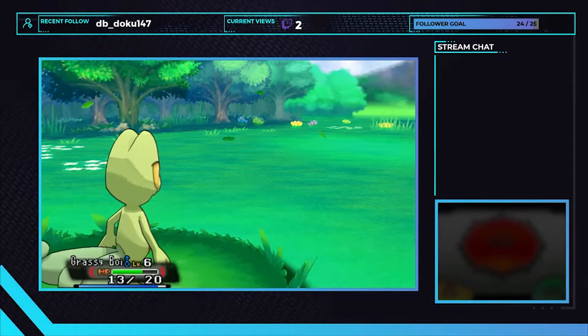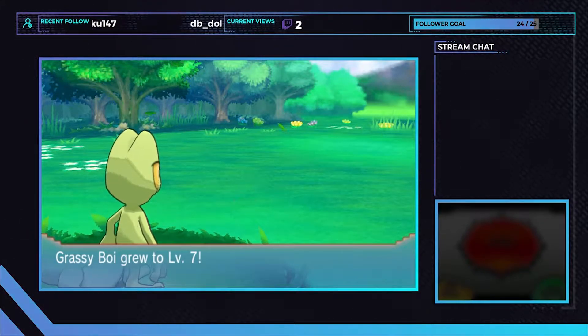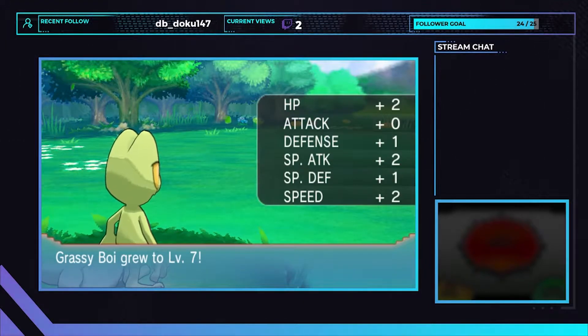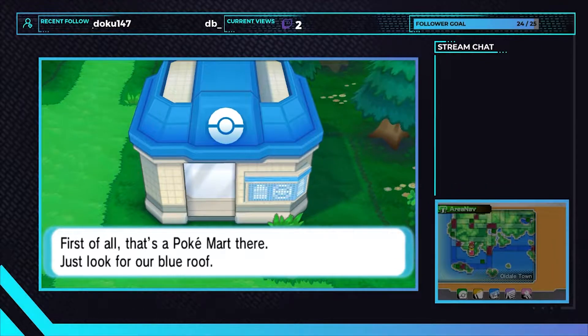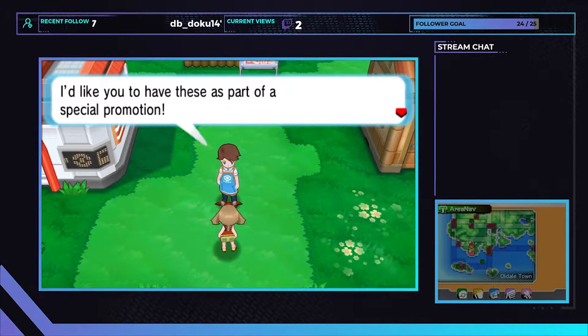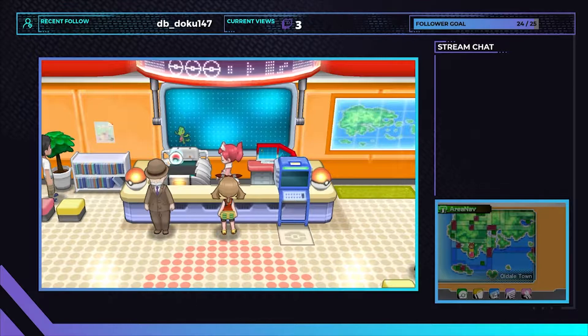Unfortunately, this is where I realized I didn't save, so I had to begrudgingly redo the entire beginning sequence. Learning from my previous mistake, I save on the second attempt. I then let the chat pick the name of the starter and they elected Grassy Boy — I loved the name and went with it. After only three soft resets, I landed on a nature that I felt satisfied with, that being Modest. We go north to Route 103 as per the professor's request, but we stop on Route 101 to grind for a bit, mostly training on Zigzagoon for those precious speed EVs until we reach level 7. Then we continue to Oldale Town.